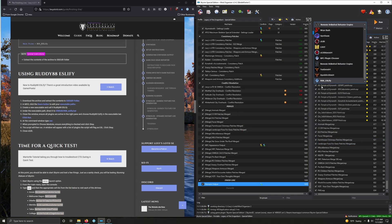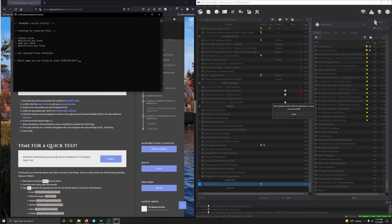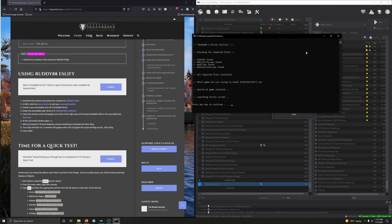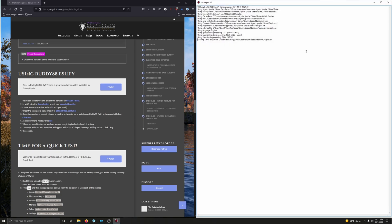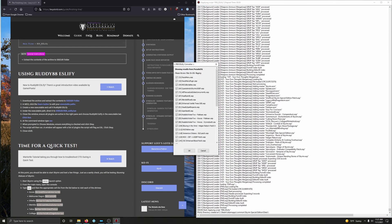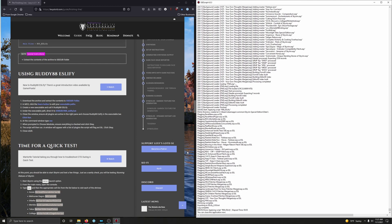Make sure all plugins are active in the right pane, close the window, and click OK. From the drop-down run Rudy88. In the window type 'SSE' and press Enter. Launching the script — press any key to continue. Make sure everything is checked and click OK. The script will run and list all plugins it will flag as ESL. Click OK — boom, done. Close the application.